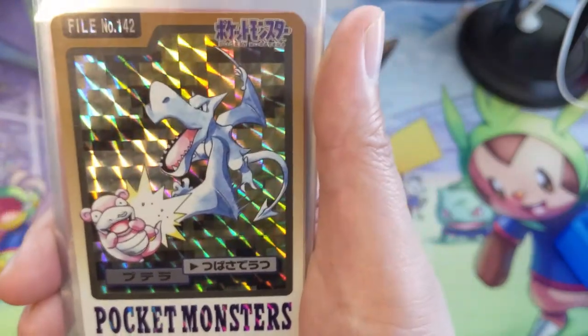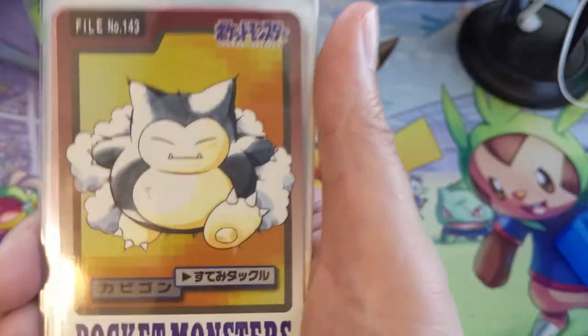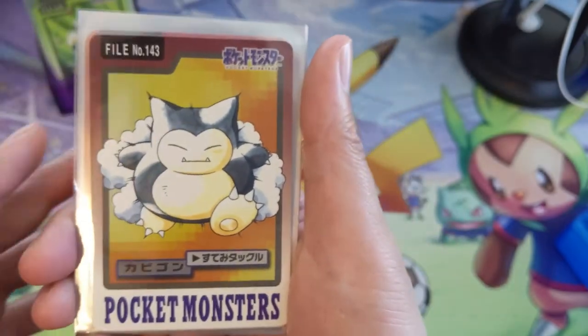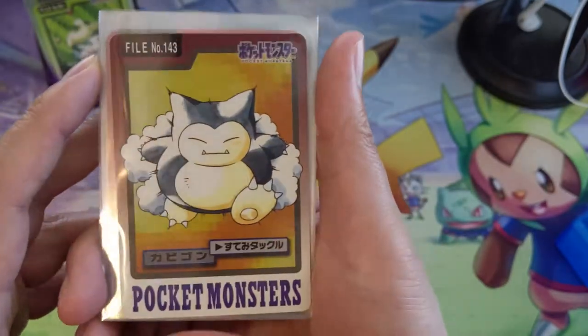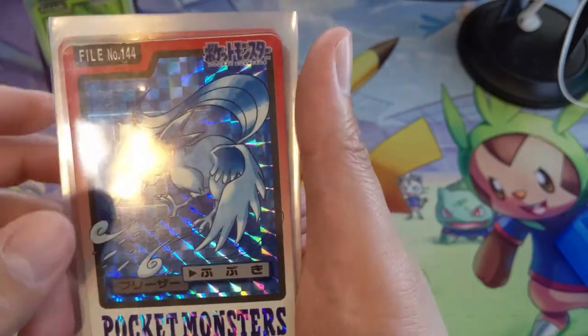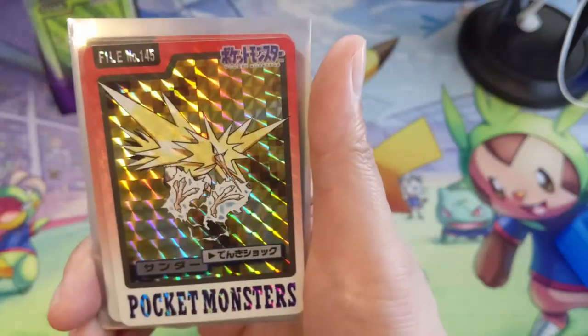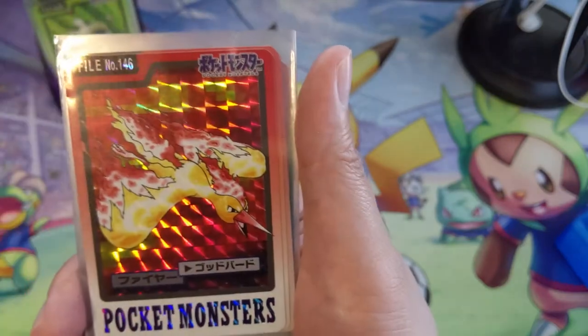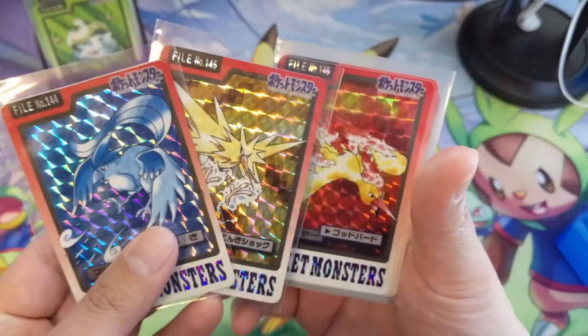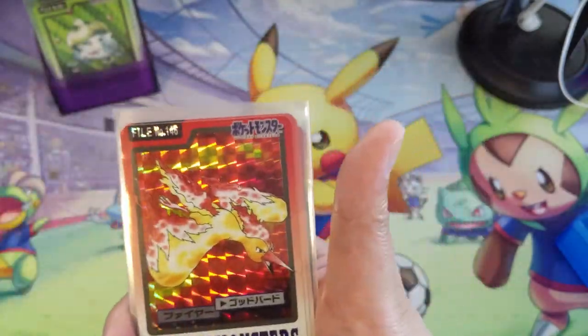Aerodactyl. All right, it's time — the punching bag is Slowpoke. Very cute Snorlax — once again, proportions feel very different, like they changed the proportions between '96 and '99. Then we got the legendary birds: Articuno. Zapdos, Moltres. I think Articuno is the best of these three — Moltres and Zapdos are kind of underwhelming.